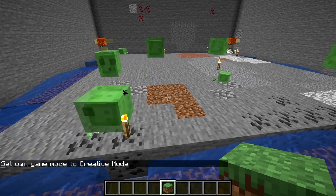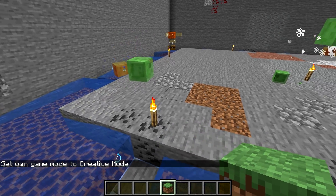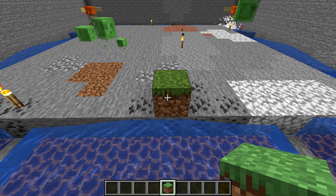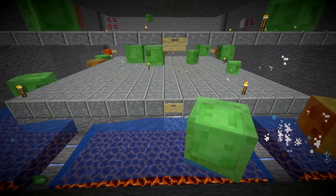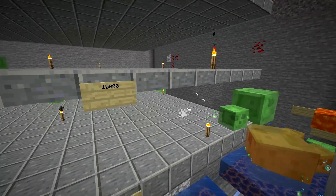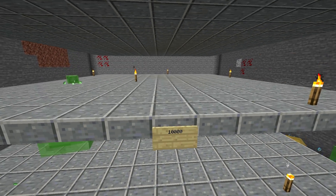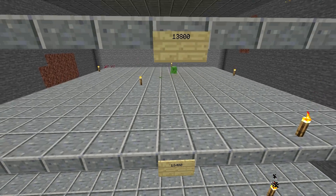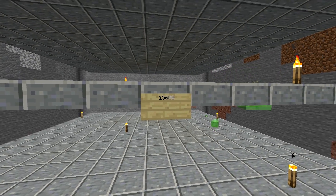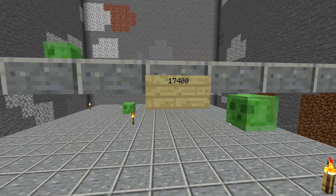To add more layers, we need to raise this one by one block, which means some slimes that have already fallen into the pit won't be able to jump back to the lowest platform. This lowers the single-layer drop rate to 7,000 per hour, but rates improve with more layers. Adding layers means a platform made of slabs every 3 blocks so slimes have 2.5 blocks of clearance to spawn and move. With 2 layers: 10,000 drops/hr. With 3: 12,400. With 4: 13,800. With 5: 15,600. With 6: 16,500. With 7: 17,400.